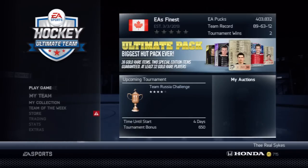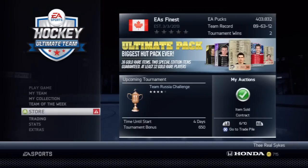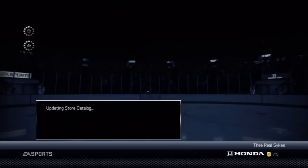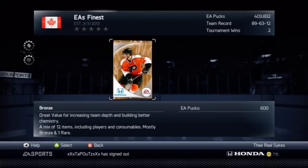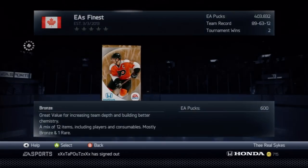This is another method for guys who don't have that much money. What you're going to need to start this method — you're going to need 600 pucks, which in all honesty shouldn't be that hard for anybody to get. And what we're going to be doing with those 600 pucks is buying a bronze pack. I know what you're probably thinking — what the hell are you buying a bronze pack for? I'm going to show you exactly why.